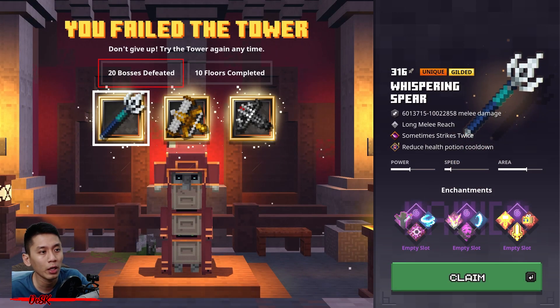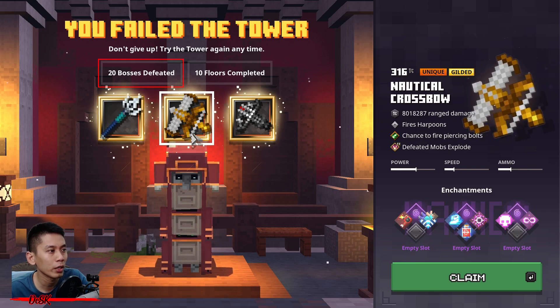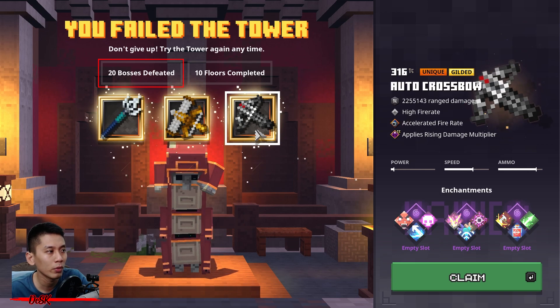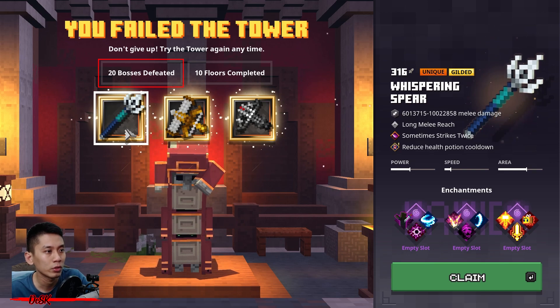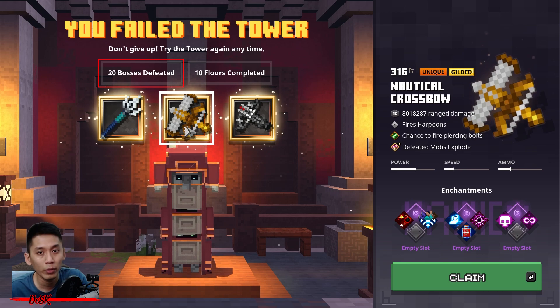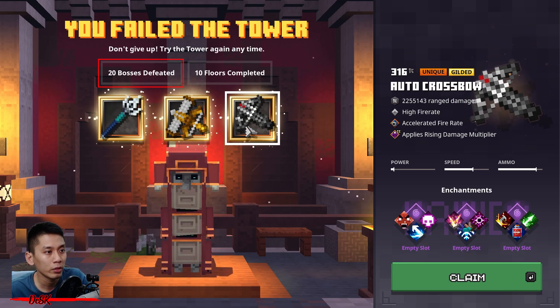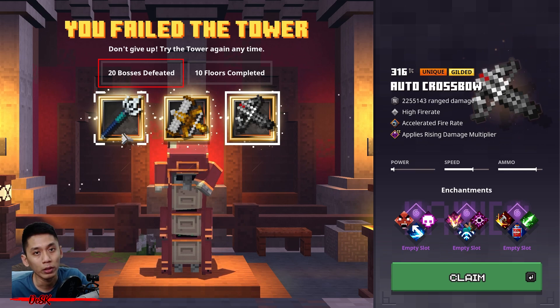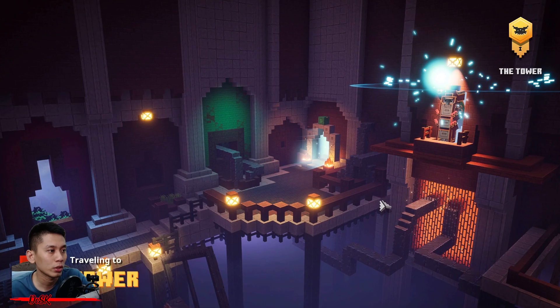The more bosses you kill, the higher power level item you will get from the Tower reward. If you defeat about 20 times, you will be getting a 316 power level item from the Tower reward. The more you defeat, the higher power level you will get. I heard that beyond 316 power level, the gear's hit points or attack damage will not increase anymore, but I'm not sure about that — you guys can give it a try.